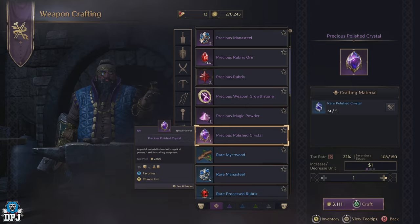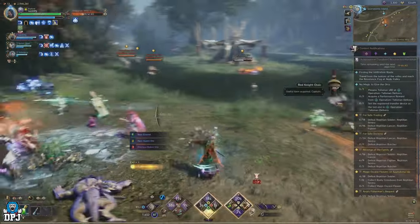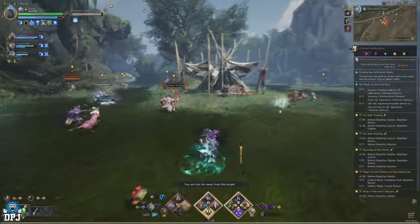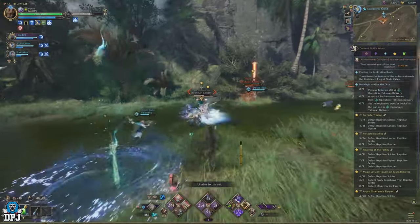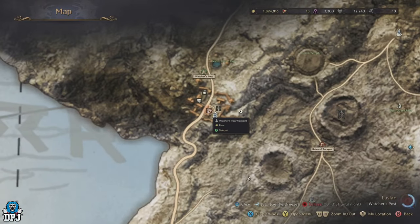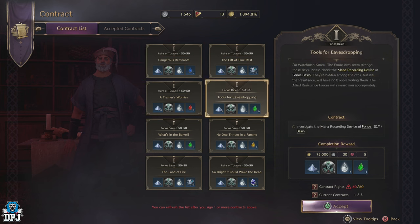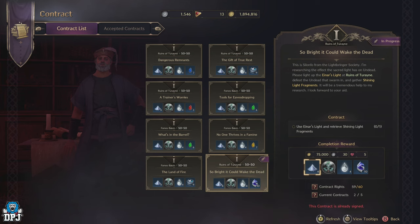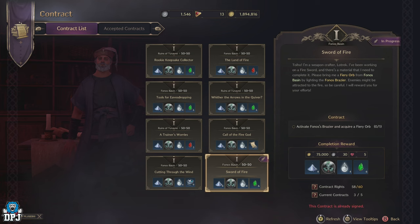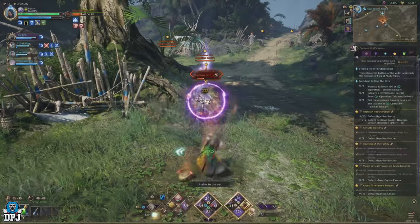Next up we have the precious polished crystal. Like the other precious gems, open world dungeons are your best bet for getting these or lesser versions to craft up. Five quality polished crystals craft into 1 rare, and 5 rare craft into 1 precious. The lesser variants drop very frequently from enemies in open world dungeons, though the precious polished crystals themselves are rarer. You can also get these in abundance from the Watcher's Post contract merchant — his resistance contracts can drop 10 or more crystals per contract, and 10 crystals allows you to craft 2 precious variants, which is a solid turnaround.